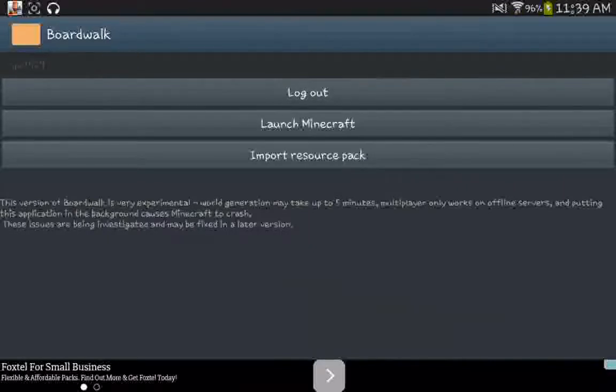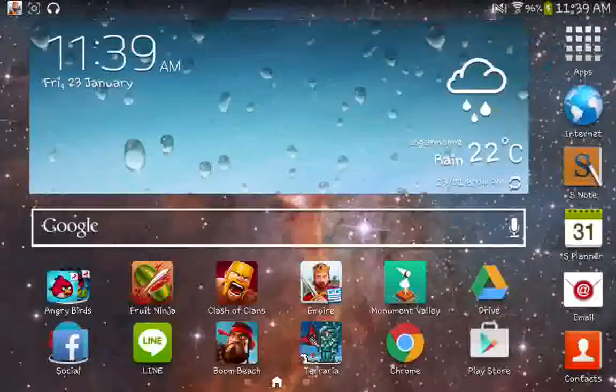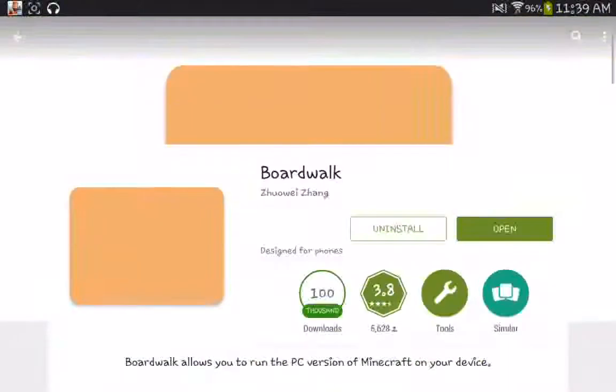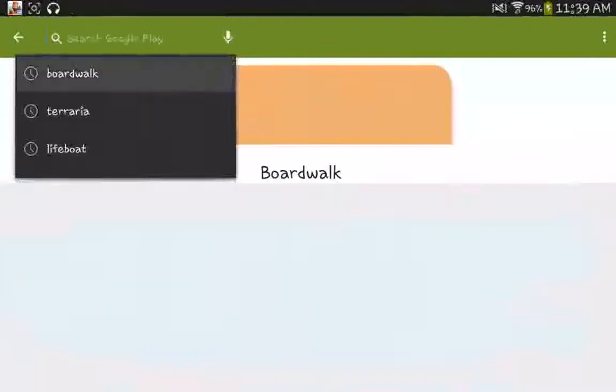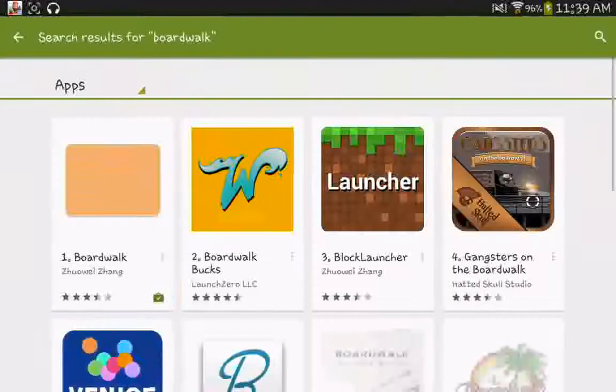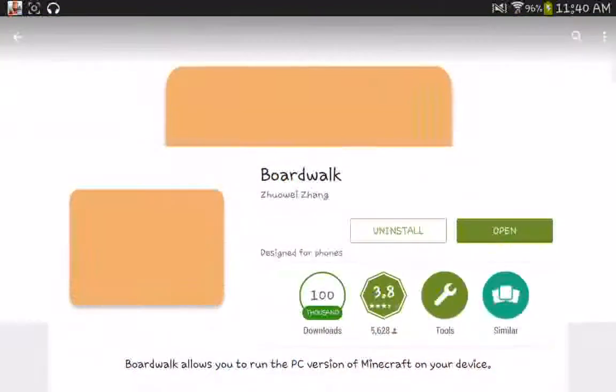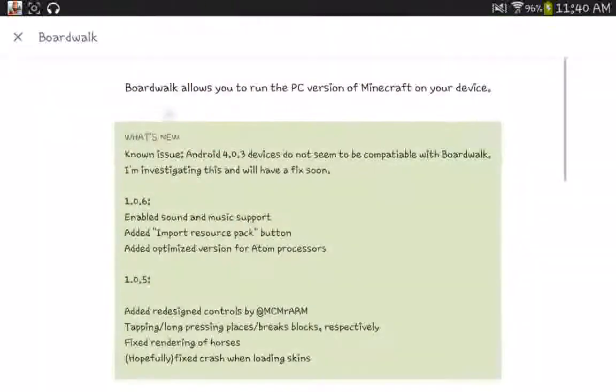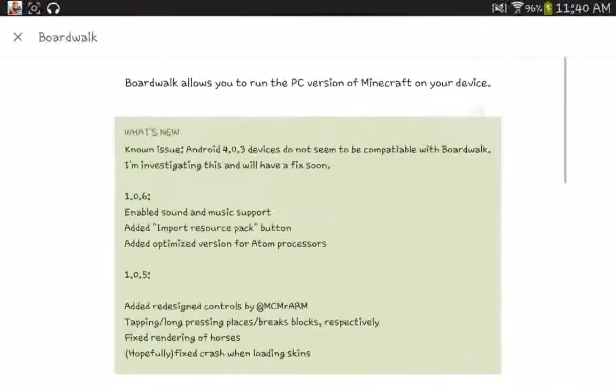So first off, you have to install an application called Boardwalk. If you go to the Play Store, all you need to do is search it up — say 'Boardwalk.' Tap on it; it should be the first result, and as it says here, Boardwalk allows you to run the PC version of Minecraft on your device.